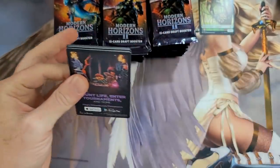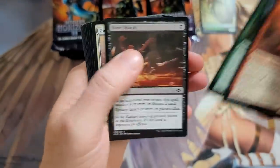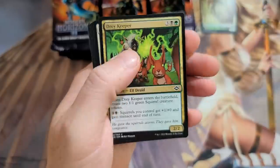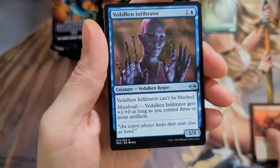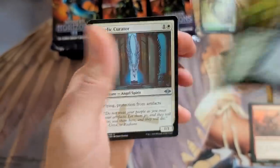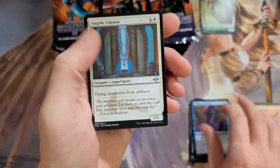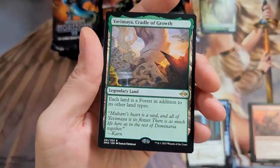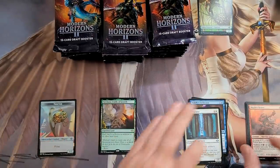All right, here we go. Let's see what we get, baby — give me those goodies. The card stock just feels different. A bunch of commons up front, like a regular draft booster box would — a lot of commons up front. Whoa, some foreign commons too — okay, a little different there.